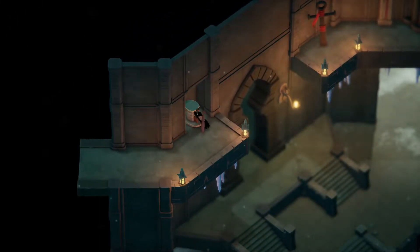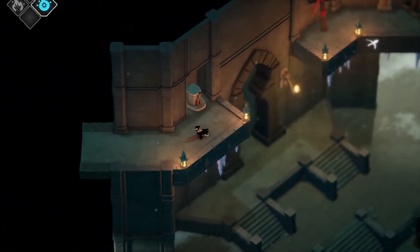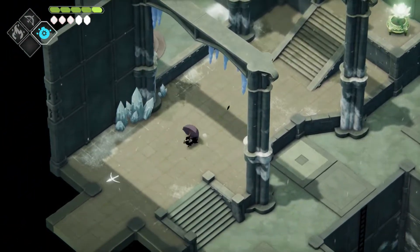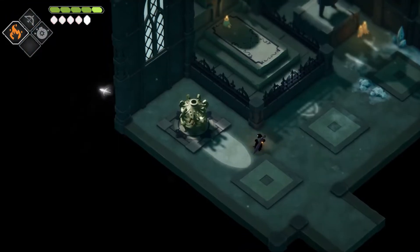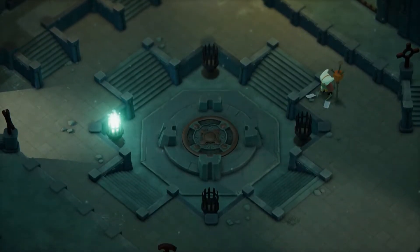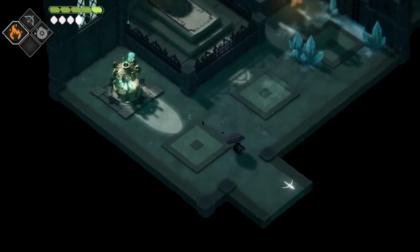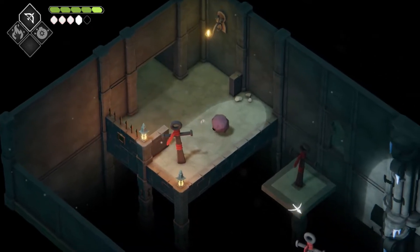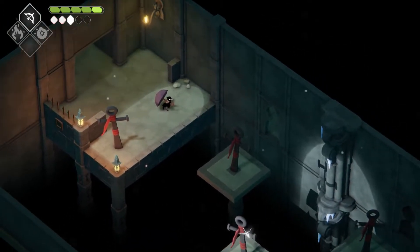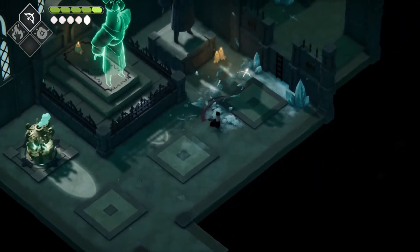Alright, let's drop this — dropping the gate there, and I can get across with whatever I need. I feel like heading back this way. Oh, what did that just do? Am I unlocking the boss with those? There's definitely something there — when I get to this, remind me I have to go through that.